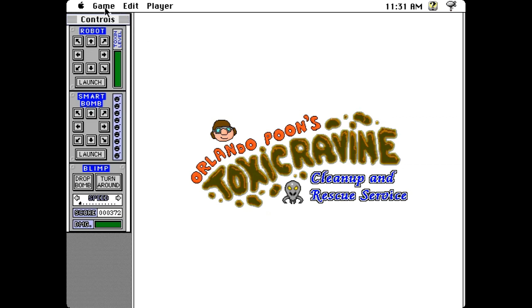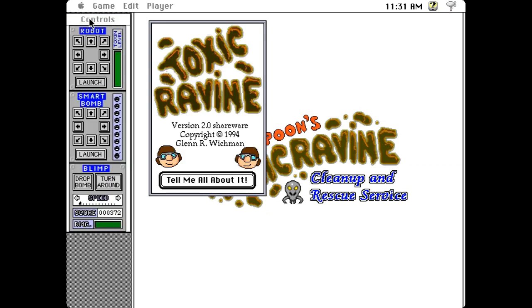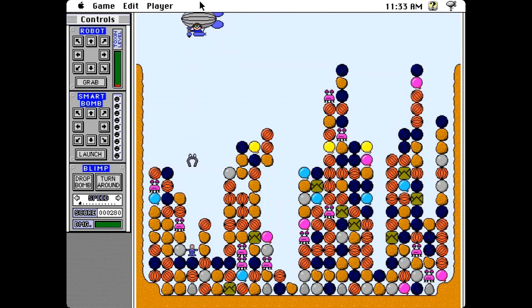Later, a 2.0 version was released, with the primary changes being redrawn graphics, the addition of colour, customisable controls, and slightly changed smart bomb behaviour. But for the most part, it's pretty much the same game, and which version people liked more really came down to aesthetic preference.